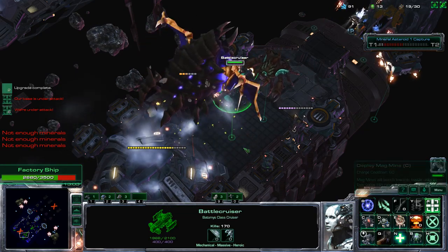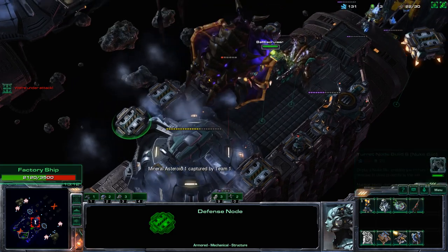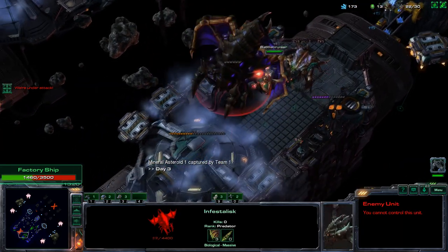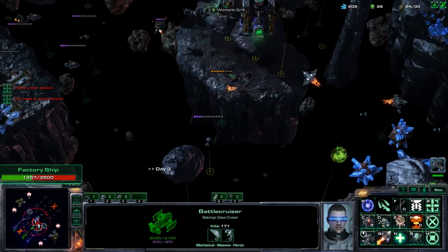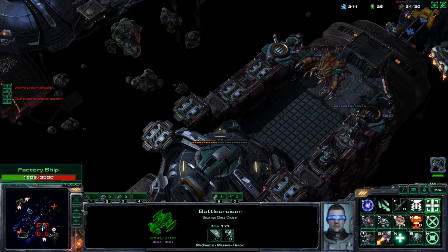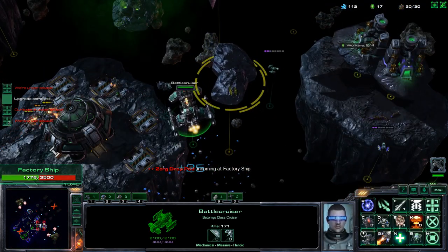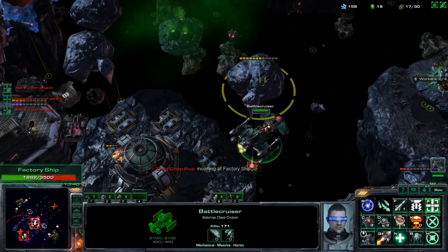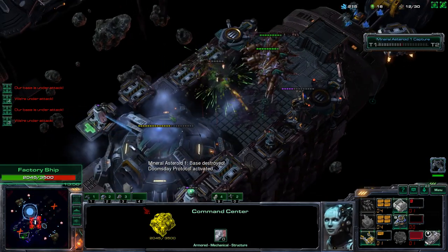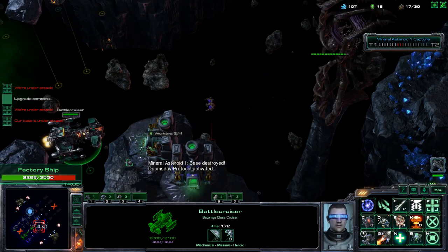Losing the base is annoying but not as troublesome as losing everything. I need to invest into a little bit more defenses here — let me get another Healing Tower. It has so much HP! I don't do nearly enough damage. These flying asteroids hold minerals inside them — if I break the flying asteroid like so, it will break into minerals, which is good for me. I desperately want these Zerg things gone because they spawn Scourge, and that makes me angry.